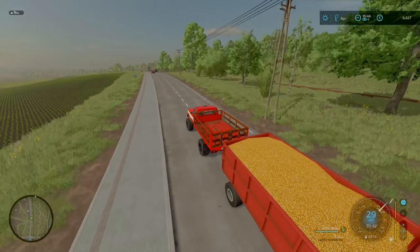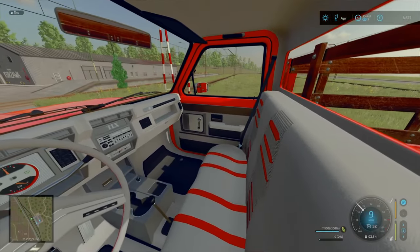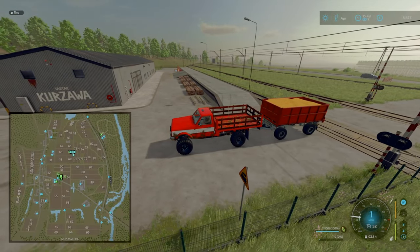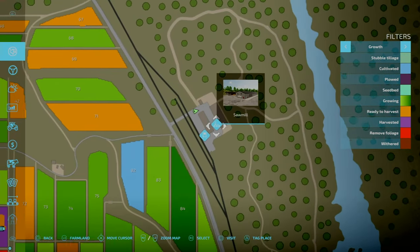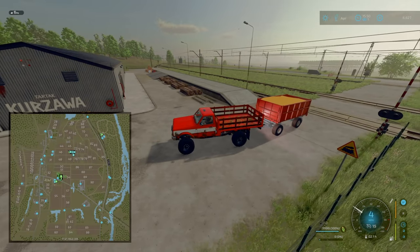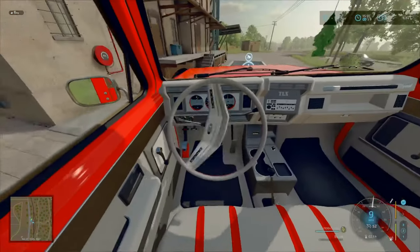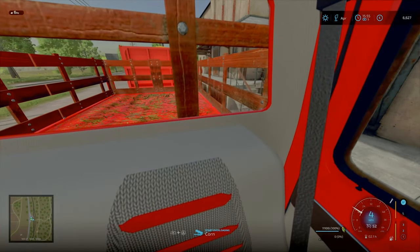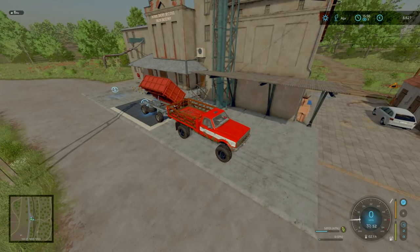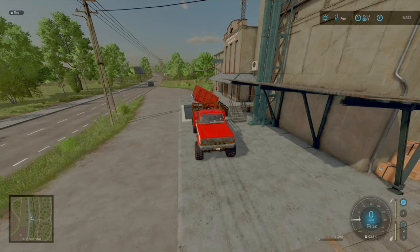And there we go — at the correct grain sell point. We came in a bit fast there. Let's zoom in and unload the corn. We'll get the final load — should be about a half-trailer load worth. Then we'll think about going to sell this.